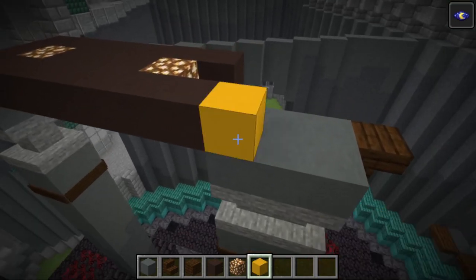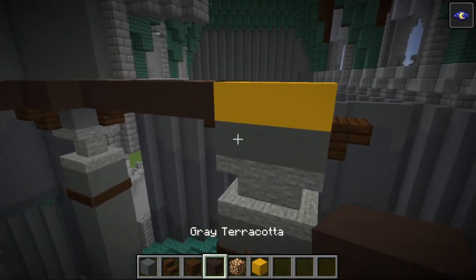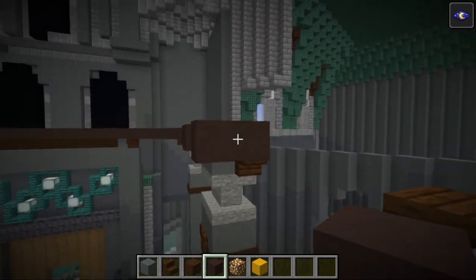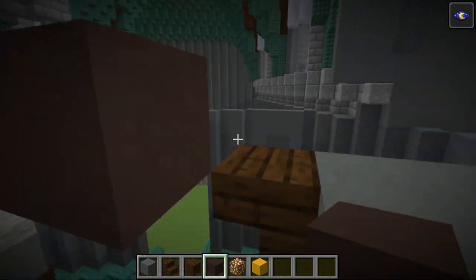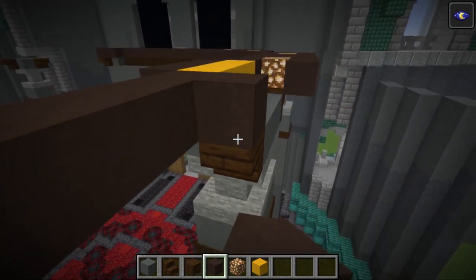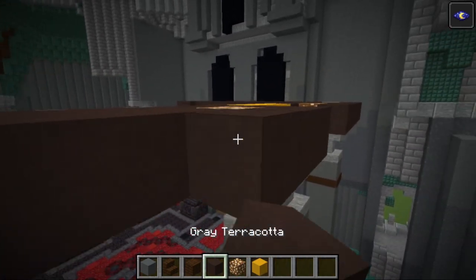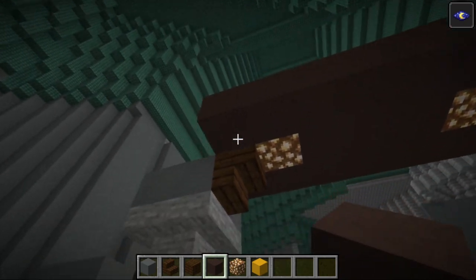Wrap that grey terracotta around the side of the pillar and bring it all the way across until it just touches the next pillar. Put some more grey terracotta on top with glowstone, bring it across, and just before you hit these stairs place another block of glowstone, then go back to grey terracotta and bring it across. So you have this three-wide rectangle going between the two pillars. Grab some temporary blocks and place three of them along the top of that central pillar so we can place three more blocks of grey terracotta on top. Then run another line across between the next two pillars, placing glowstone with a line of grey terracotta and more glowstone so we have our three-wide rectangle again.